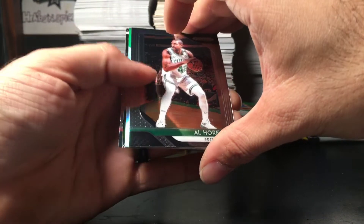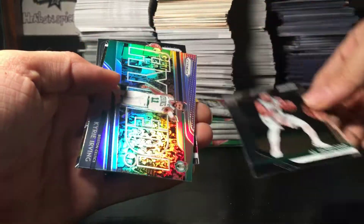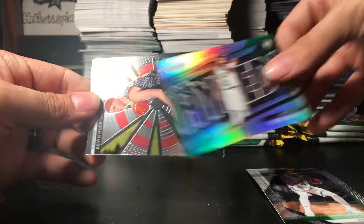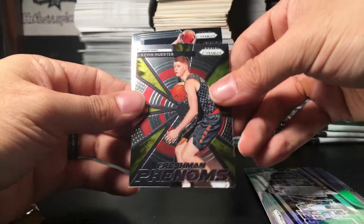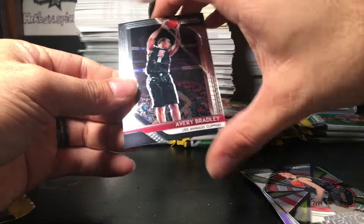Next pack. Got another silver — this is Al Horford. Kyrie Irving silver, get hyped. And Kevin Huerter, and Avery Bradley.